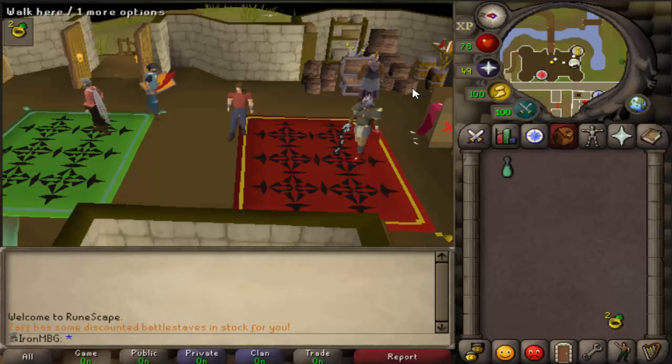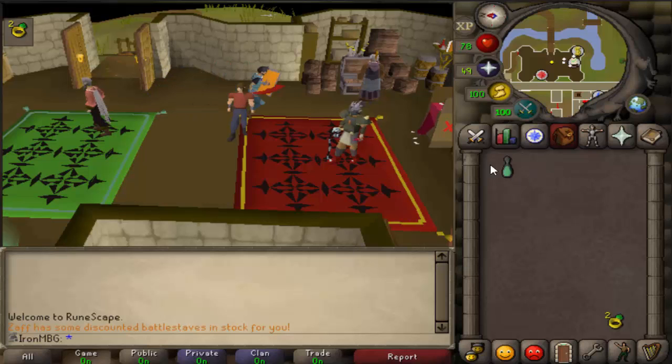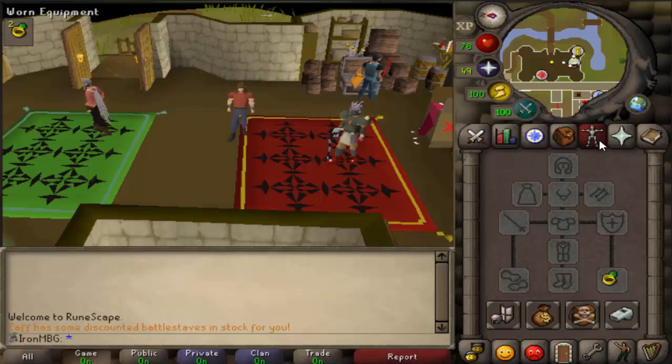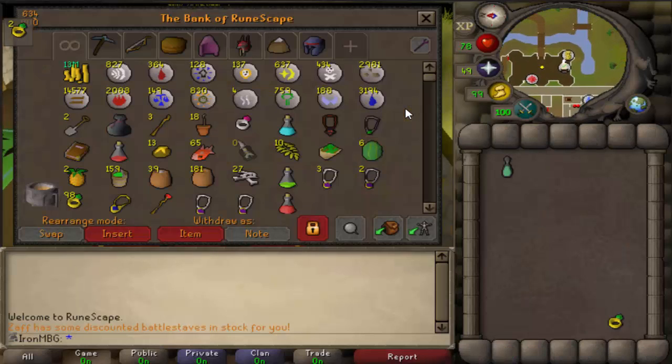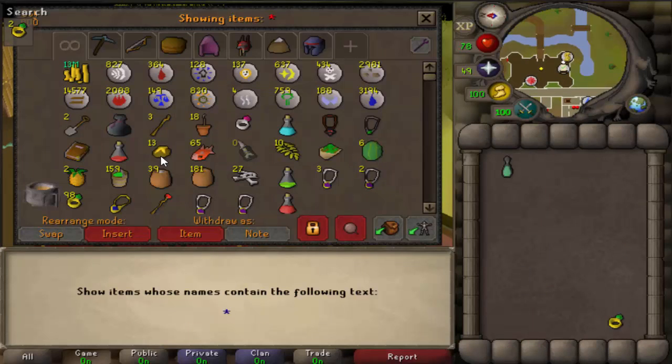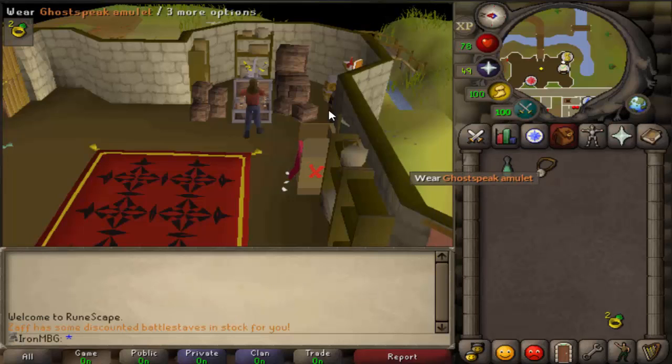You're gonna need to have Ghosts Ahoy complete for the Ectophile. You're gonna want an amulet of ghostspeak — which I still need to get out of my bank, there we go — and the ring of dueling. Apart from that, you're pretty much set.